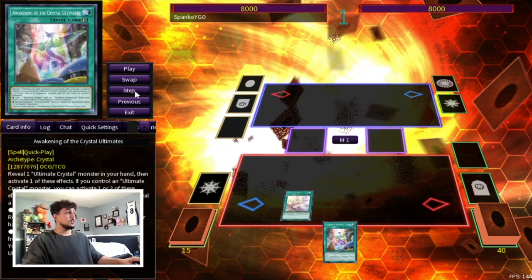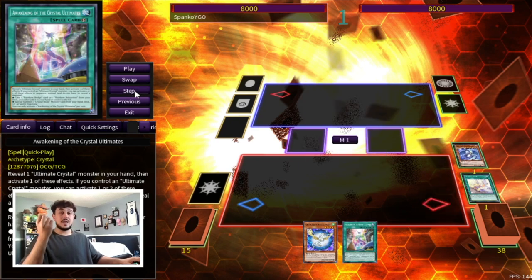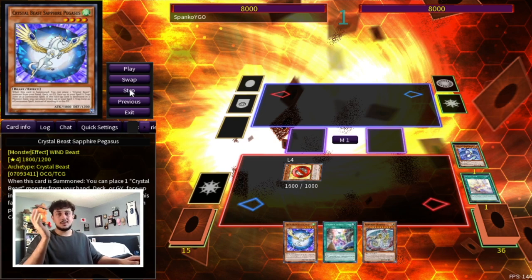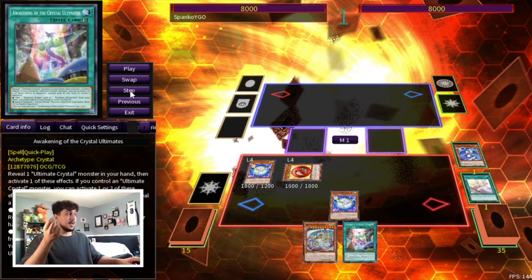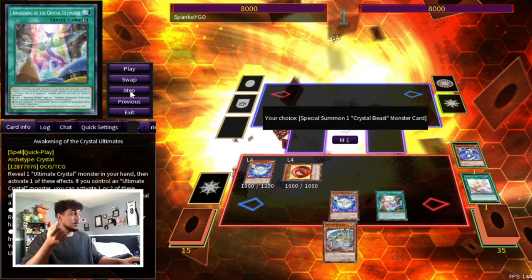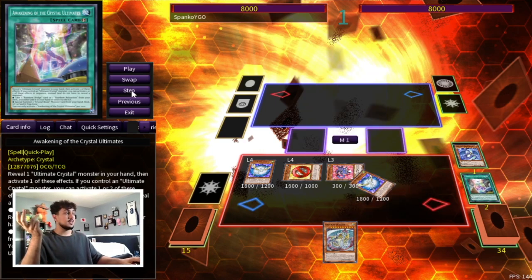You're going to start by activating your Crystal Bond, adding a Sapphire Pegasus to your hand, and then crystallizing your Zenith. Zenith is very important to crystallize here because you're going to activate its effect — you need an Ultimate Crystal Monster in your hand to resolve Awakening. So you use Zenith here, summon any name like Topaz, and get a Rainbow Dragon from your deck to your hand. Then Normal Summon your Sapphire Pegasus, activate its effect to crystallize another Sapphire Pegasus, which gives you access to Awakening to Special Summon a Ruby Carbuncle from your deck. Ruby activates, summoning your Sapphire Pegasus.